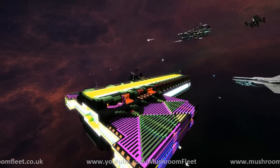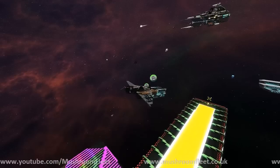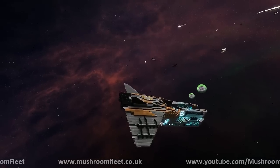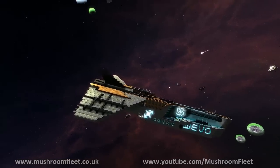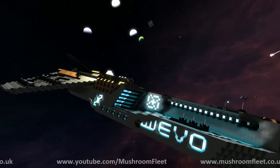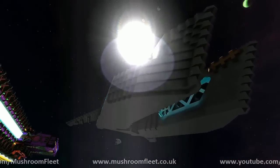Welcome everybody. I'm with Creeper God today and I'm going to be checking out a new ship by him. What's the name of the ship? This is the DFN Evo. Oh this looks really nice - it's got the name written in big letters all over the ship.